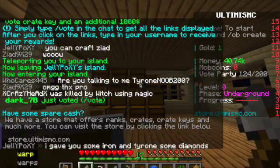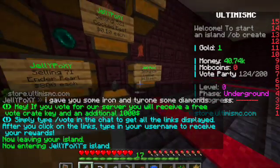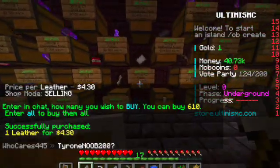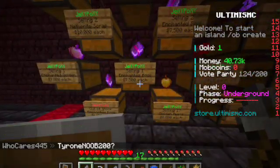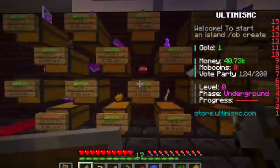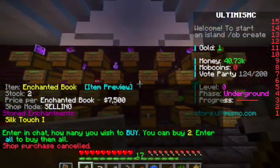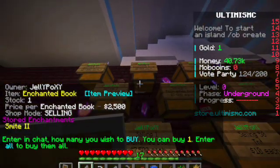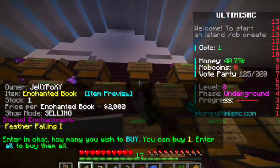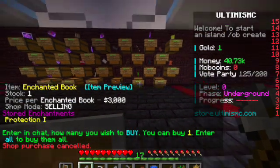We're just gonna go grab some more paper. Okay, here we go. I do want to see what all these enchanted books are — I might just buy like one. Maybe this one, or the more expensive one, because it might be mending or something. Oh, it says smite 5 — ooh, silk touch! We might want that. Feather falling 1... smite 2. Bane of arthropods — how was that sold out? Fire protection, prot 1.